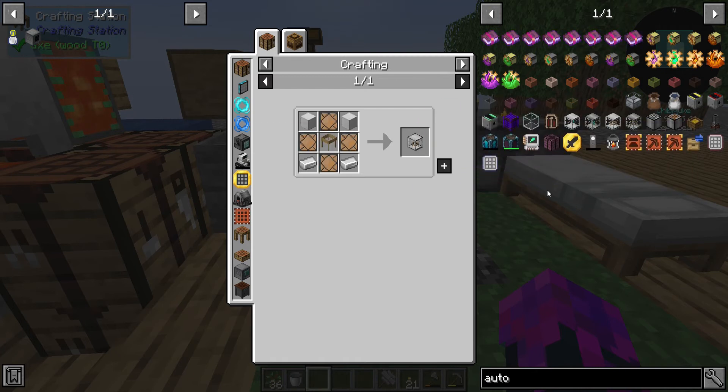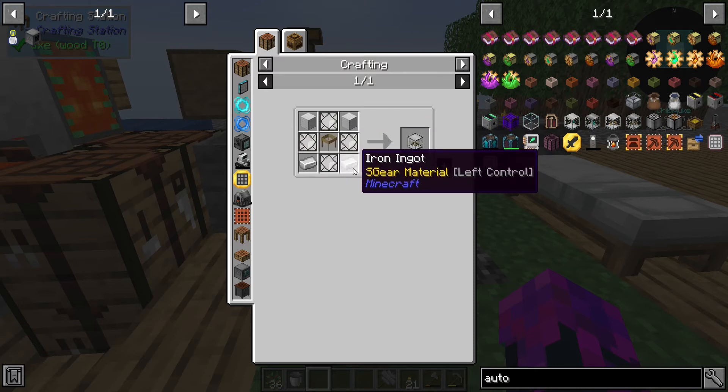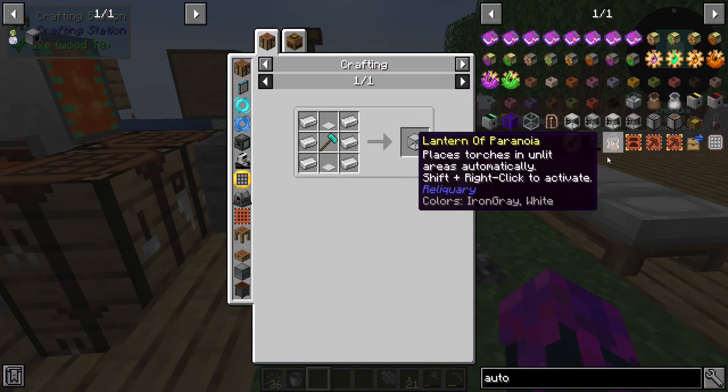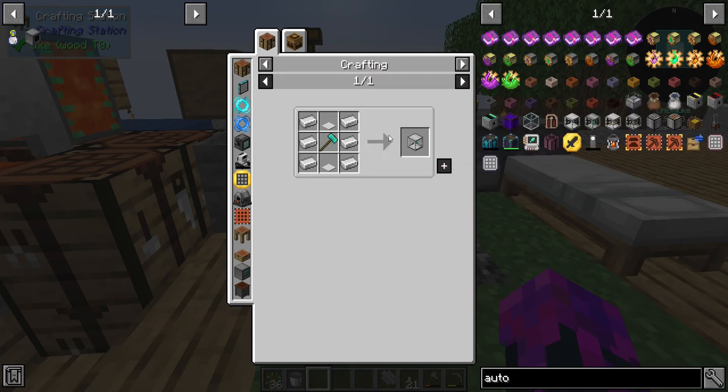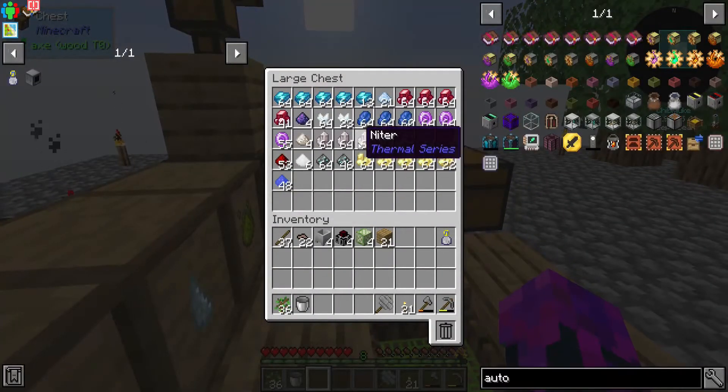So I will still use the auto sieve which is basically just glass, oak sieve, iron and block of iron. Of course if we want to sieve things we also need a hammer - so it's an auto hammer which is iron, even more iron and a diamond hammer which I will make right now.